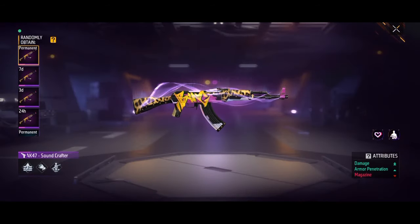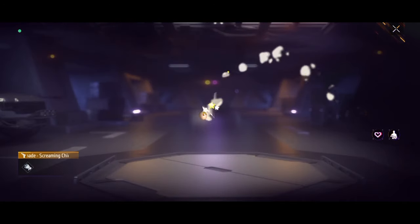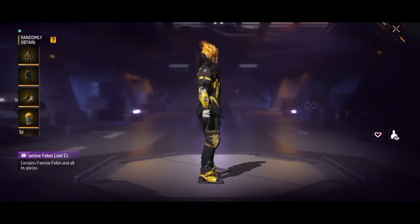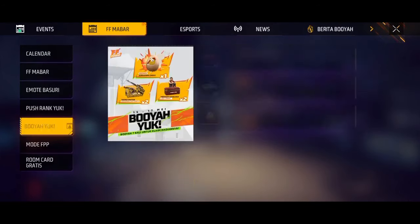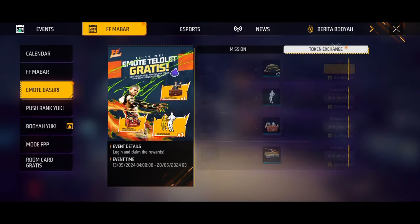This is the legendary AK47 Gun Box. This is the permanent Granite Skin. This is the FPP mode. I hope you are ready — we can sell it in this game and use the item set. This can be displayed in our box. This is the permanent place, and this can be used in the incubator voucher. This is the Indonesian survey.